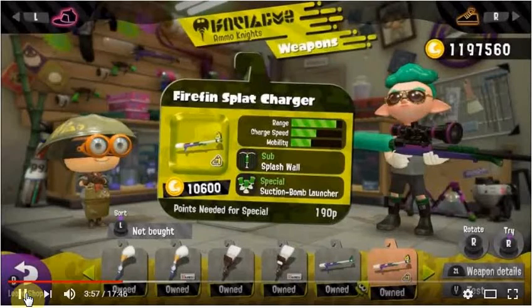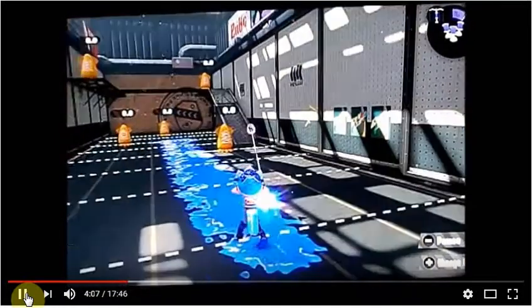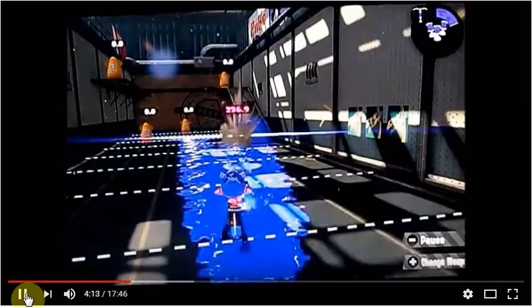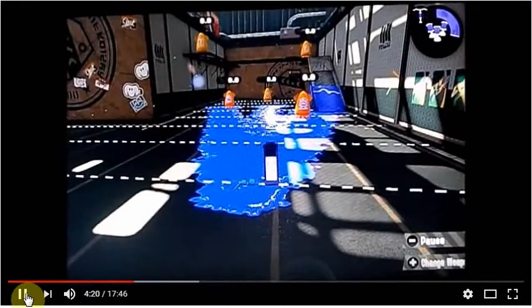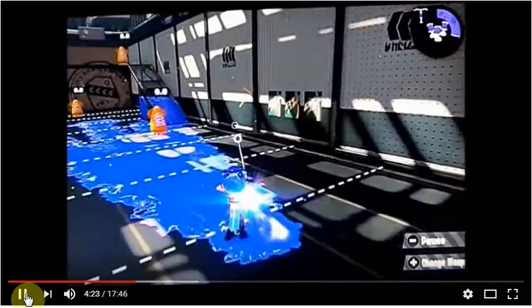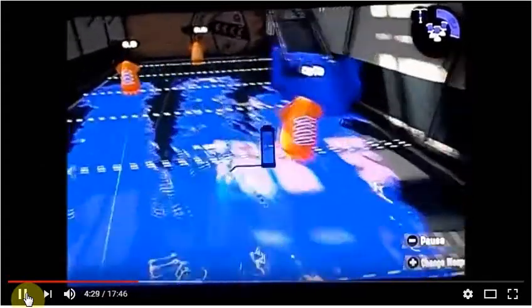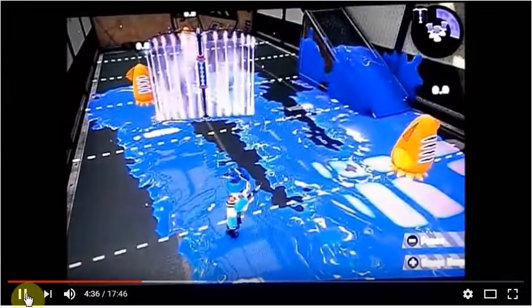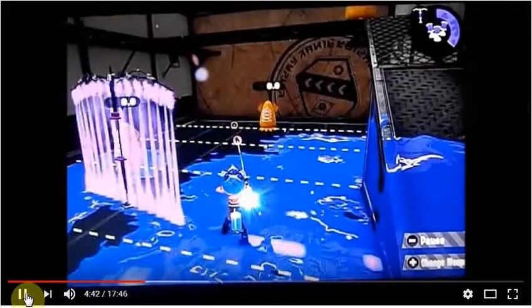Next we have the FireFin Splat Charger. It's a little bit different — it has the Splash Wall, which is kind of cool. You can set it up in front of you, snipe from behind it, and if anybody tries shooting at it, the Splash Wall will go down first, and while that happens you can retreat and move to a different place, or jump back to spawn with Super Jump. The Suction Bomb Launcher special is very good. This is more of a Splat Zone type charger — it has the Suction Bomb Launcher which covers a lot of terrain, especially in a Splat Zone where you're sitting up and throwing suction bombs down to get a lot of kills.